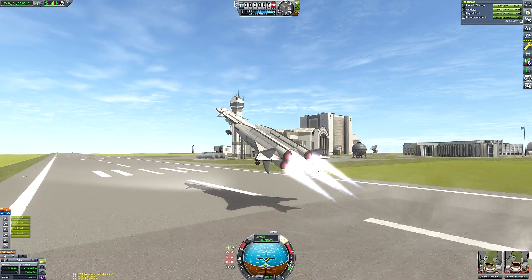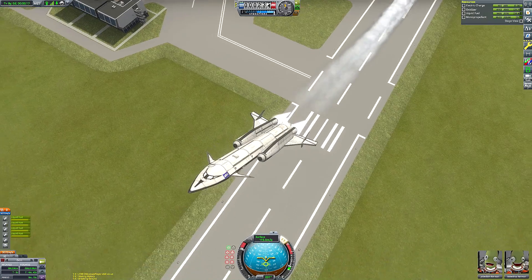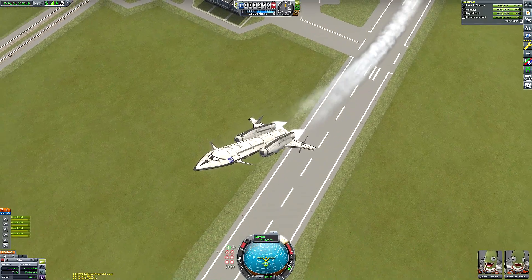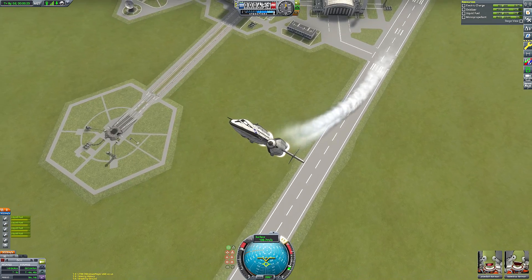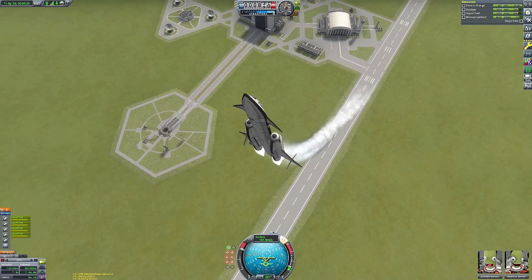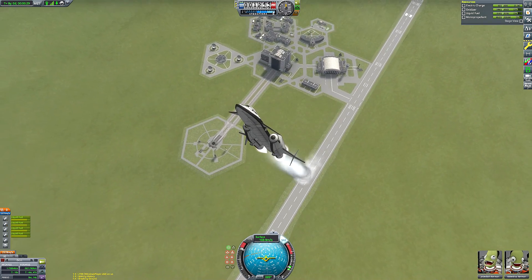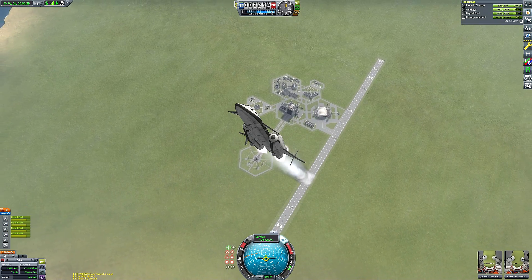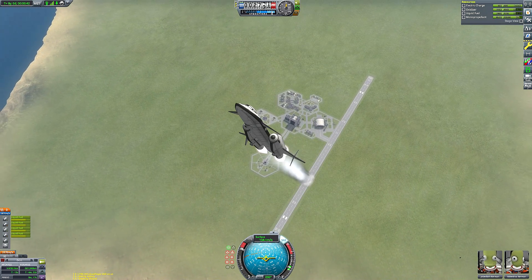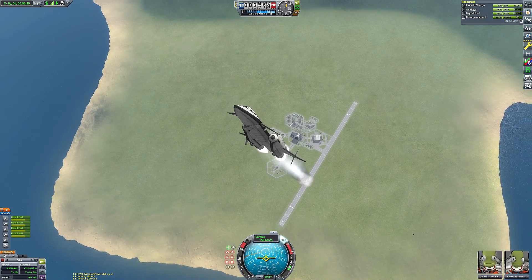The SSTO can then bring it all back to the Kerbal Space Centre's runway. And speaking of the runway, we are no longer on it — that's me segueing to talk about the footage. It's a very steep ascent. Obviously, we're not using air-breathing engines, so no need to spend loads of time in the lower atmosphere picking up speed. We can just basically fly this like it were a rocket, going straight upwards and trying to tip over gradually to 45 degrees on the nav ball by the time we reach the 10km mark.